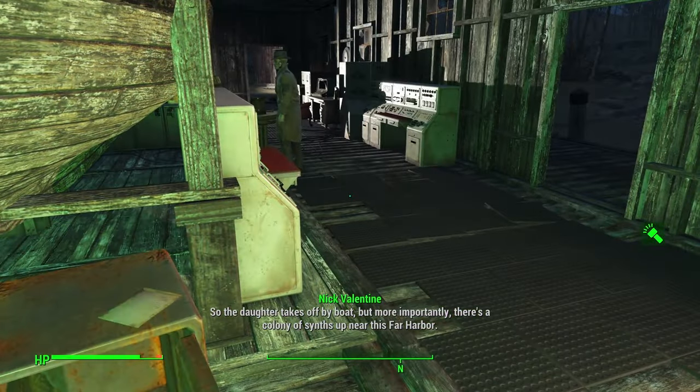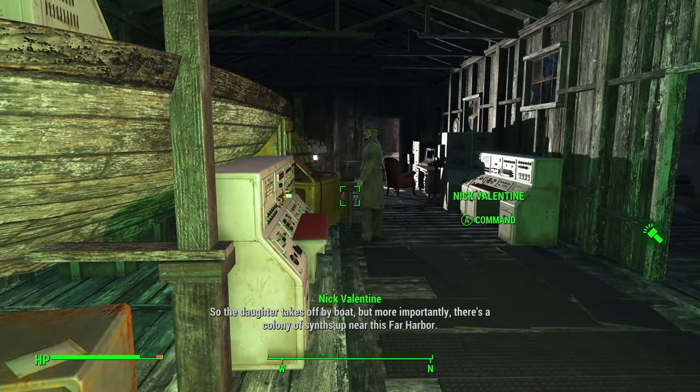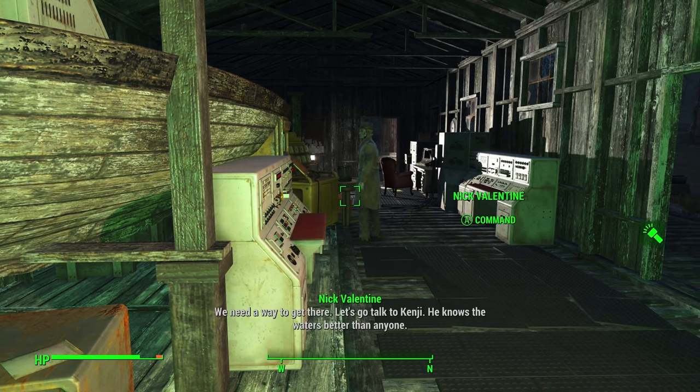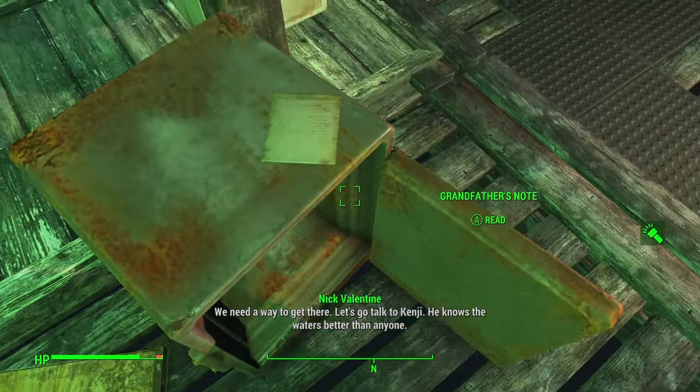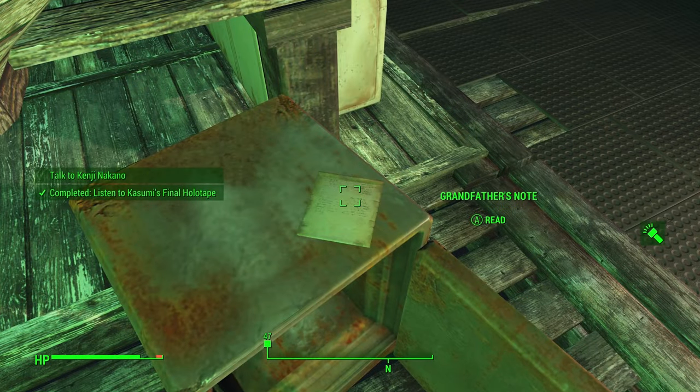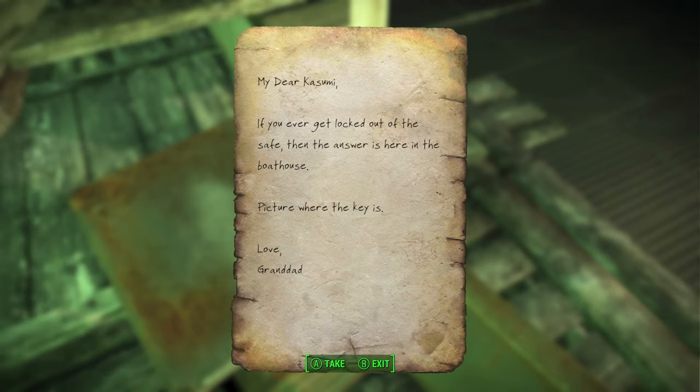So the daughter takes off by boat — but more importantly, there's a colony of synths up near Far Harbor and we need a way to get there. Let's talk to Kenji; he knows the waters better than anyone. So Kasumi thinks she's a synth — that's what's going on.